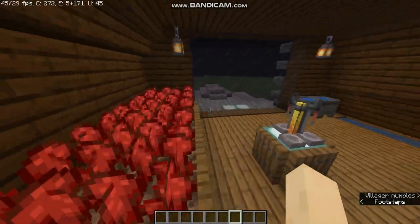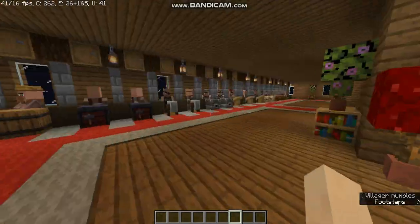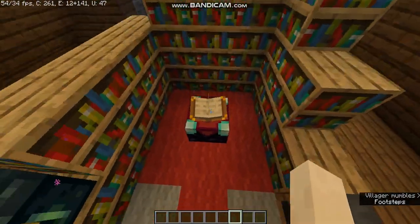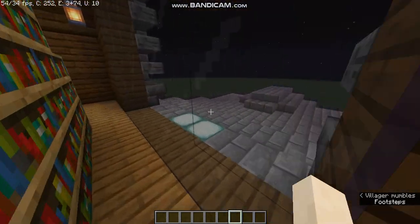Here we have a brewing station where we brew our items — it's a cool little place. Coming here we have an enchantment area where we can enchant our books, and the back side of this has an awesome view.